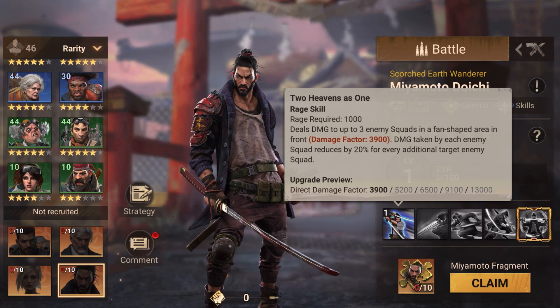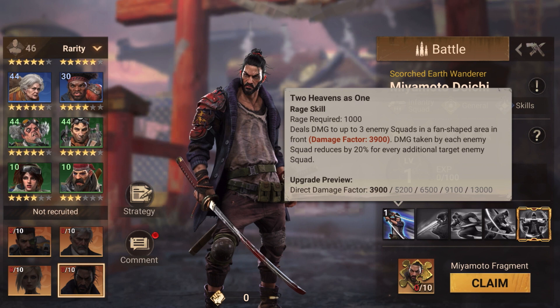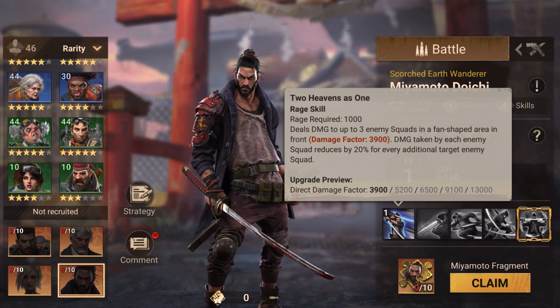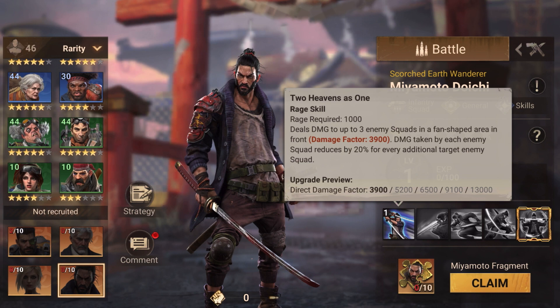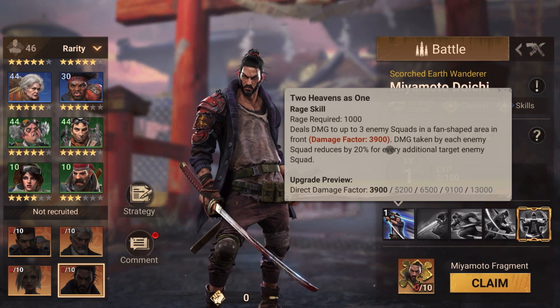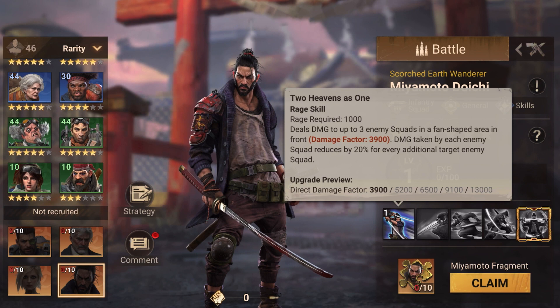The first skill is a rage skill where rage required is 1000. He's gonna deal damage to three squads in a fan shape area with a damage factor of 13,000, and damage taken by each enemy squad will reduce by 20 percent for every additional target. For two targets it's around 10,000 and for three targets around 8,000. This skill is both good and I would say okayish.